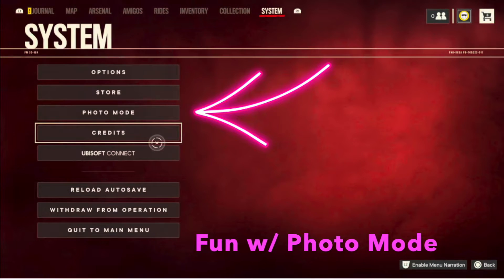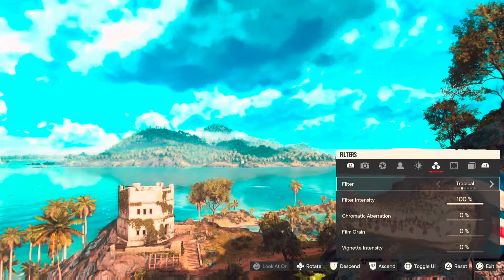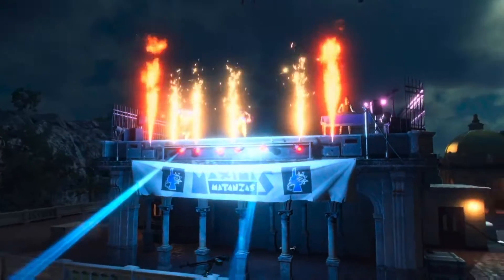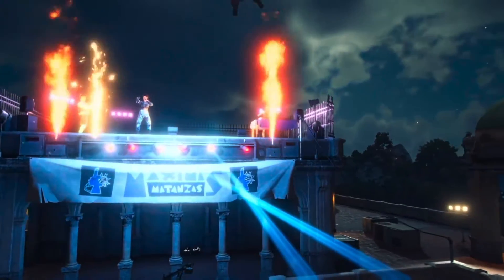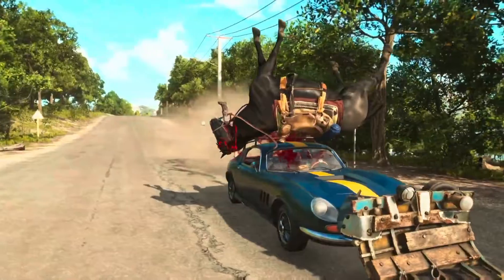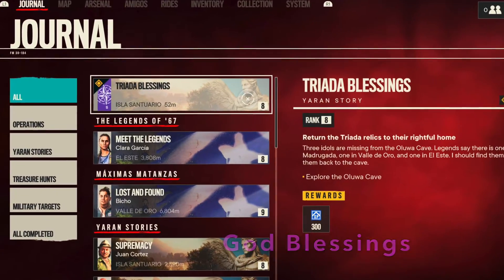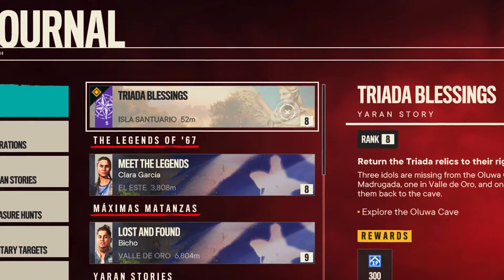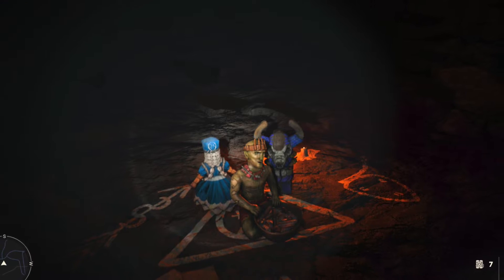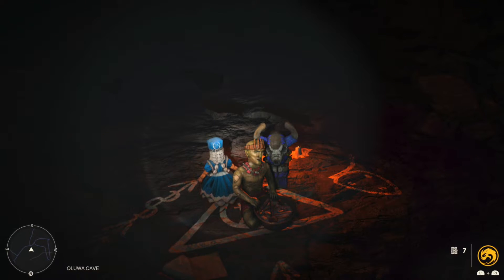Fun with photo mode: it's found in the system part of your pause menu. It's a beautiful game and you can take great shots and post them online. There's also a live mode where you go out of first person — great for concerts or funny moments. One story exception I'll make: do Triada Blessings pretty early. The amigo and gear you get are pretty game-altering.